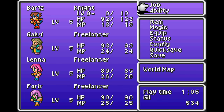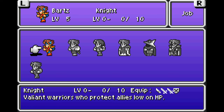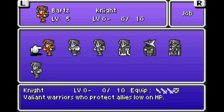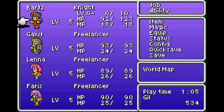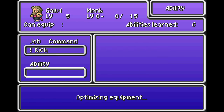If you look at the job screen it says level zero, zero out of ten — so that will take ten job points to level up as a knight. You can switch between jobs for free, unlike Final Fantasy III which had some cost associated with switching jobs. In this one you don't have to worry about that. Everyone has to level up their own job abilities individually. So for now we're going with the stereotypical class setup: knight, monk, white mage, black mage.